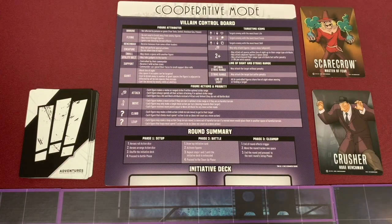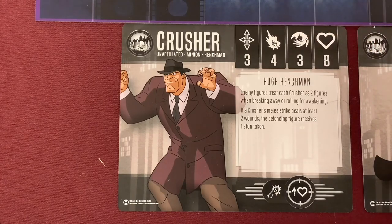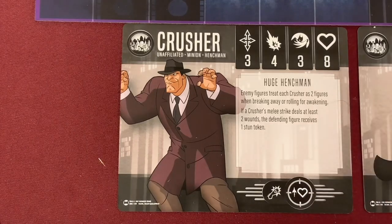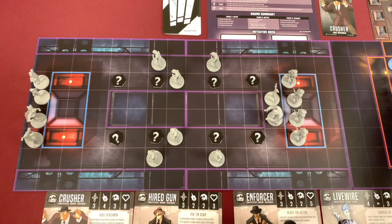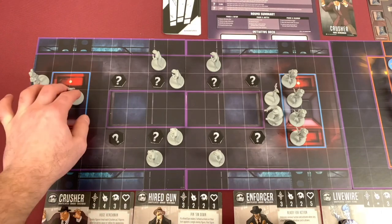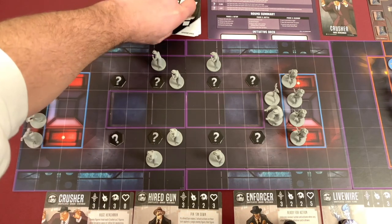Next card drawn is the Crusher. He has three speed, four attack, three defense, and eight health. His special rule makes enemy figures treat him as two figures when breaking away, and if his melee strike deals at least two wounds, the defending figure receives a stun token. The Crusher is also on the blimp behind elevated terrain. Our characters are hiding behind elevated terrain on their side, so he has no line of sight either and will not activate.